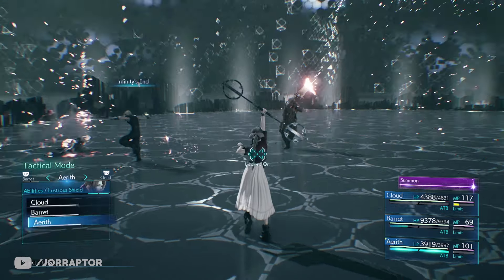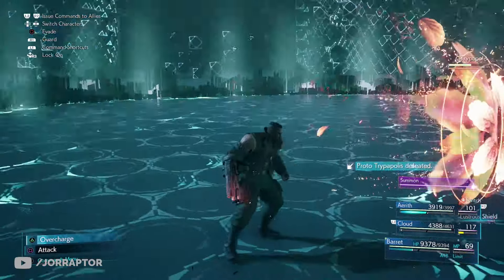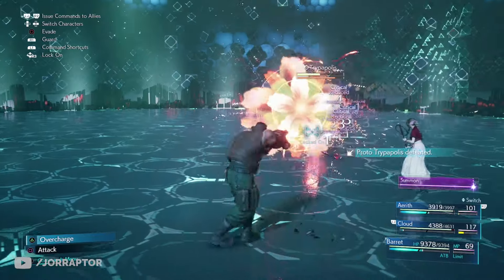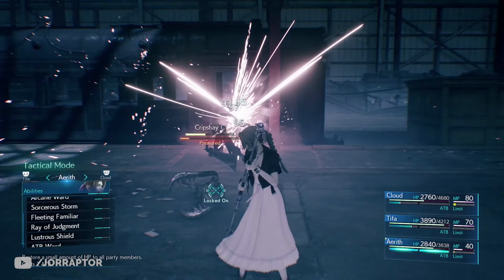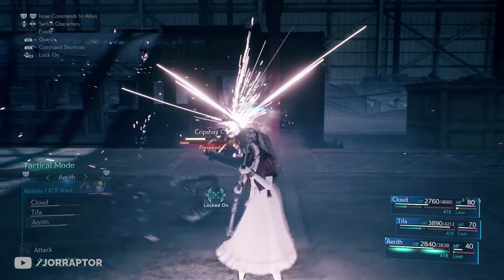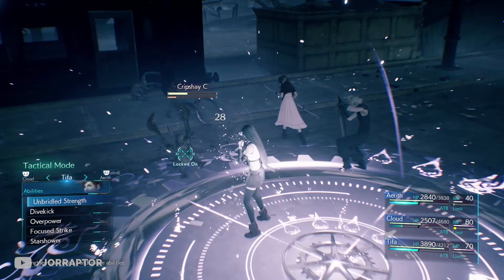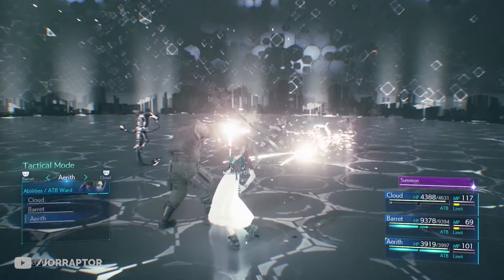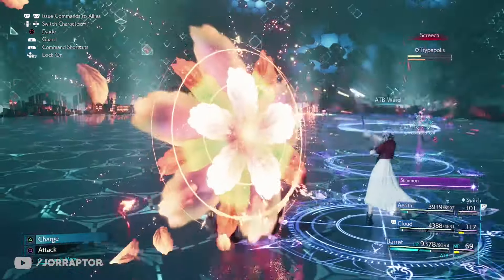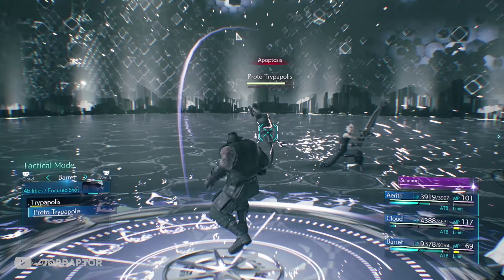Note that the Lustrous Shield appears in front of your ally based on the direction they're facing at the moment. The final staff is the Reinforced Staff, which is hard to miss. It has the ATB Ward ability costing two ATB charges, which shares ATB with nearby party members — and Aerith herself also seems to gain ATB when casting it, letting you spam abilities and gain ATB back in the process.